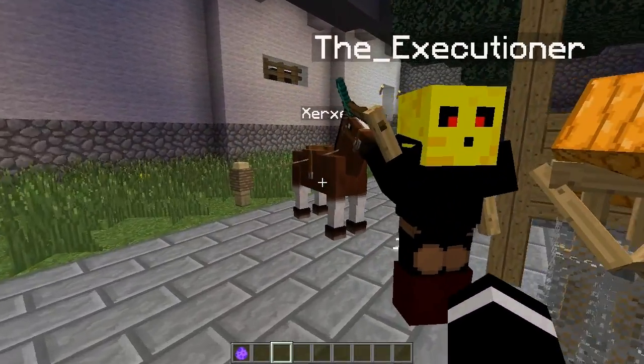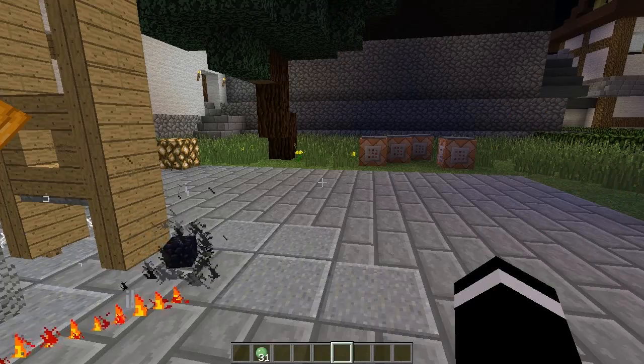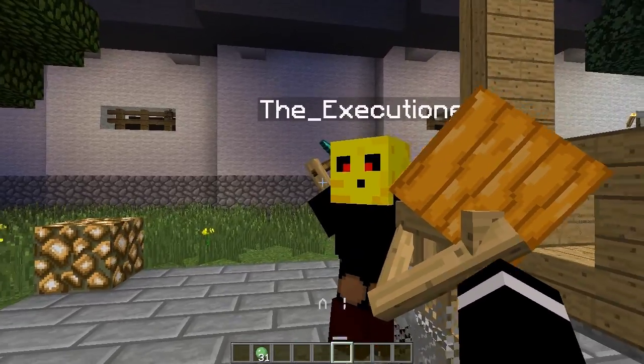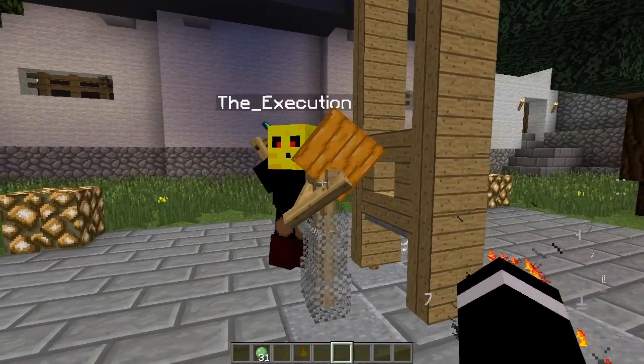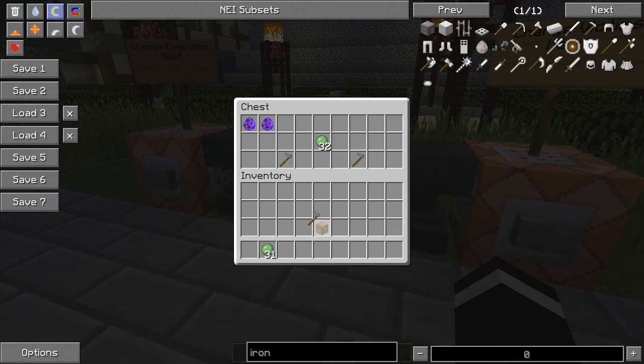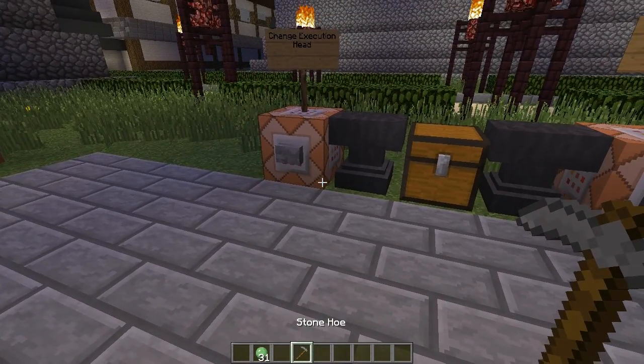When you do spawn in your little executioner, you're going to want to execute the victim — because what's the fun without doing it? To do that, you will need a stone hoe. It has to be a stone hoe, and you have to rename it.